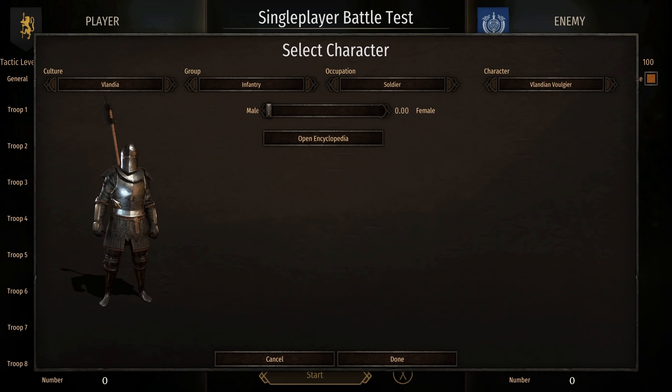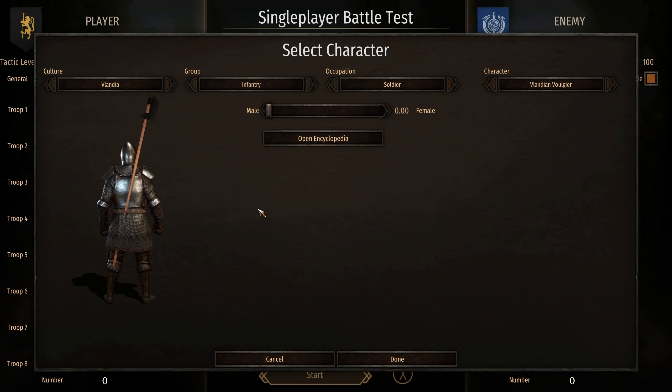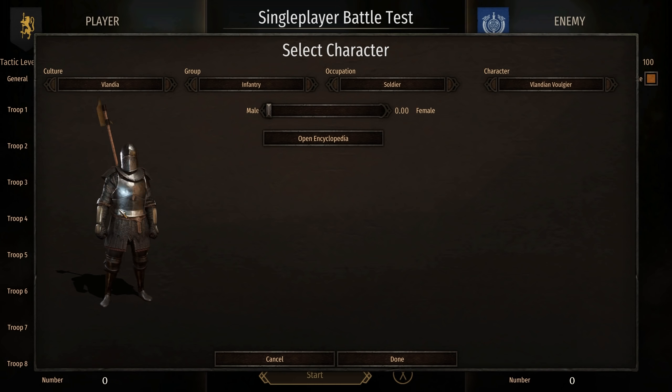We then have the Volandian Voyar. This guy is obviously a halberd-wielding beast, heavily armoured and ready to get stuck in, equipped with that halberd. His helmet looks amazing, his armour looks great — really, really cool stuff.